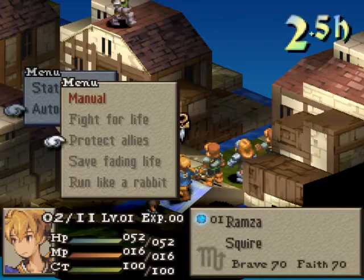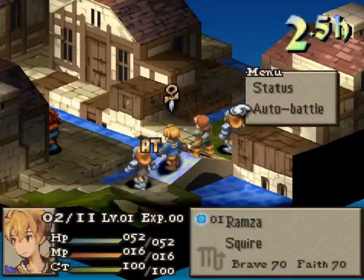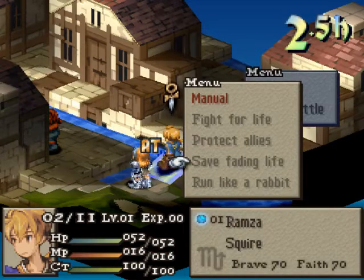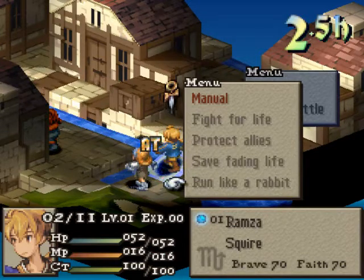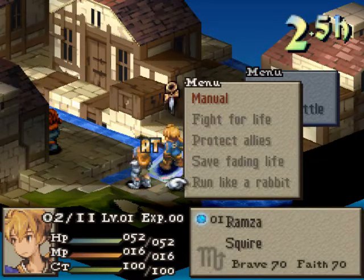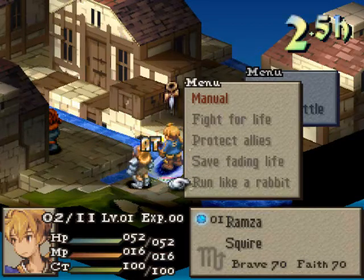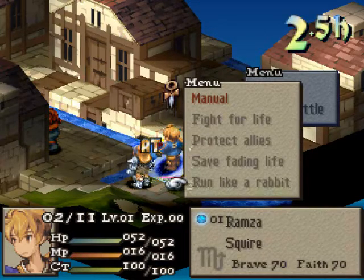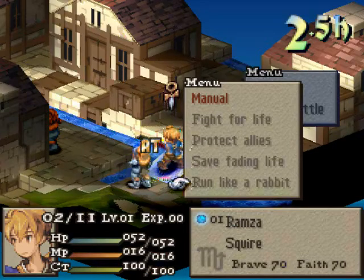'Protect Allies' is supposed to be the reverse of that — you set it on one of your units to protect them. It doesn't really work foolproof; it does some weird stuff sometimes, especially with calculators and any sort of weird class. It might do something strange, so better to avoid it. 'Run Like a Rabbit' is not terribly useful, but you could use it if you've got someone you don't want to do anything. You tell them that, and they run away — that's really what they do. They just run away. If you manage to corner it, it'll start doing stuff, or if it gets in range. But for the most part, it'll just try to stay away from everybody.